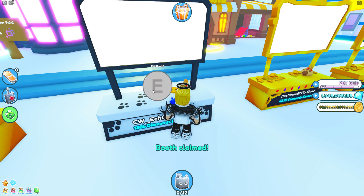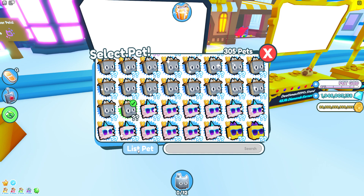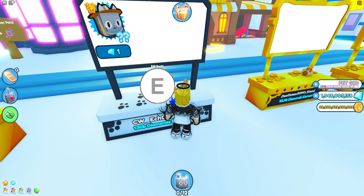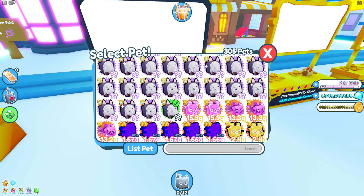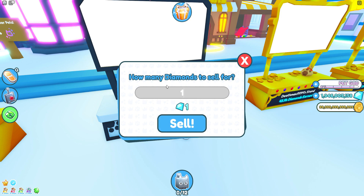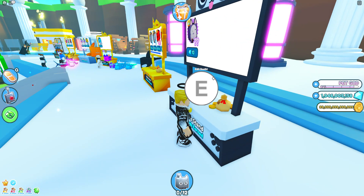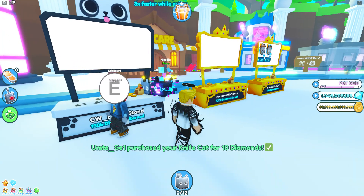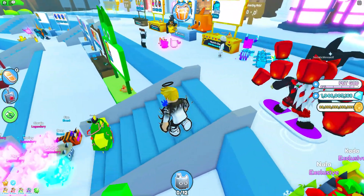We gotta check for more hackers. We're going to put one safari cat up for one gem, and if nobody instantly teleports to it, there are no hackers. Nobody insta-teleported to it, so we're good. I'm going to put one knife cat up for 10 gems — gotta make a profit. Wait, what the heck?